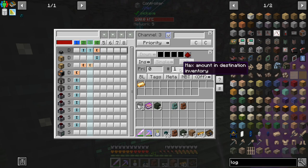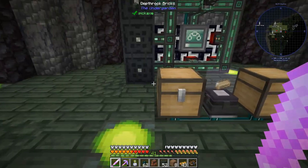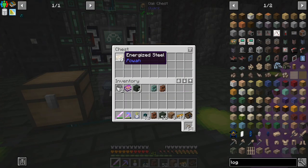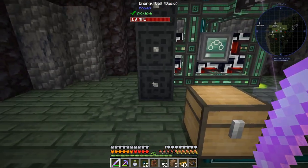Keep a maximum of one in the destination inventory. Then the final channel is extracting from the orb only energized steel and inserting into this chest with no limit. So frosty and electrum go into this chest, energized steel goes into this chest, and eventually we end up with the stuff we need.